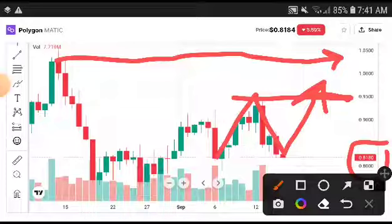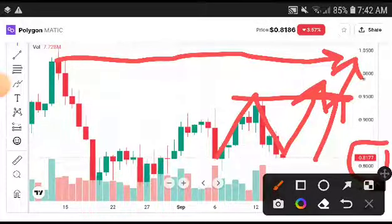The entry point — you can see I'm at 0.8180. Urgently take an entry, friends. I'm sure today will be the first break. If they break that level, then it is confirmed they will hit the second target as well and reach it.